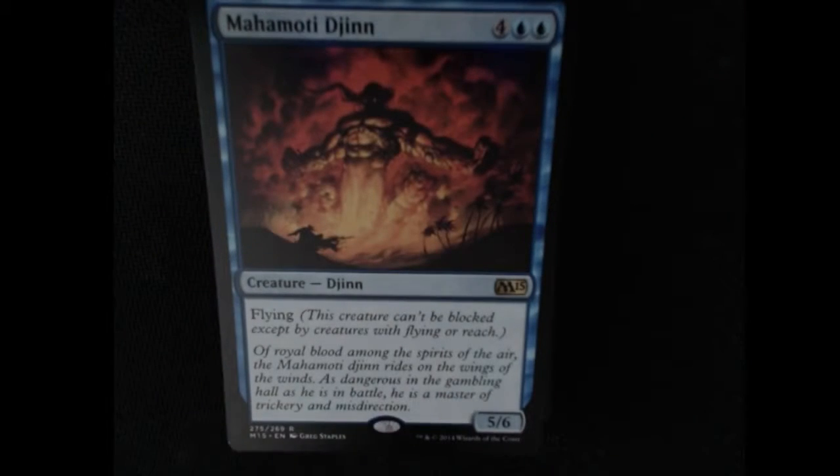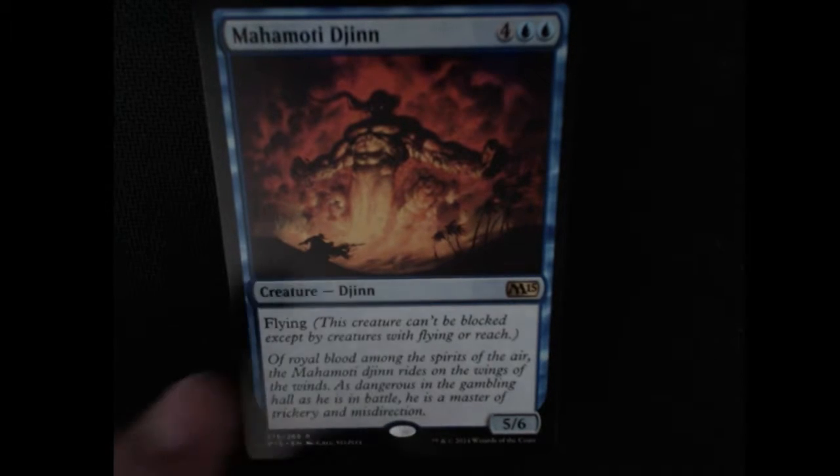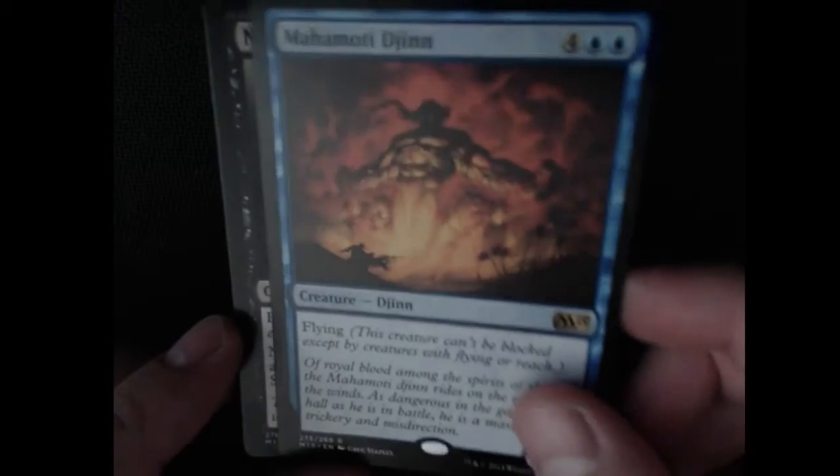Are these all gonna be rare? No? Okay. So this is a Mahamodi Djinn. It's another flying, 5/6 this time. Pretty cool. I like that artwork — it's sick with all the fire. Very nice.